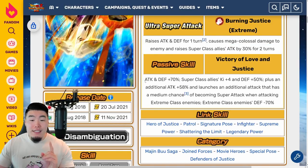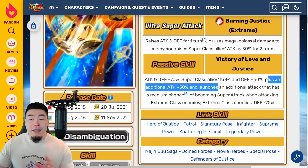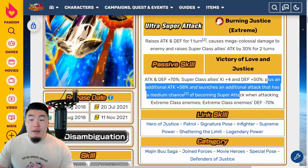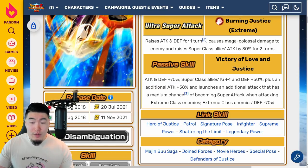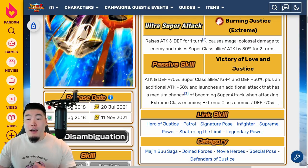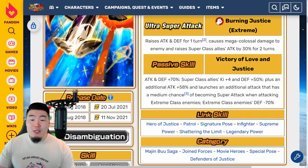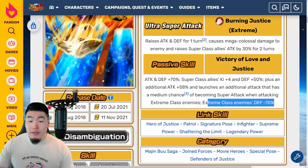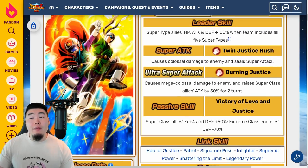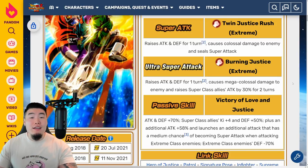For their passive, it's Attack and Defense plus 70%, Super Class Allies Ki plus 4 and Defense plus 50%, plus an additional Attack plus 58%, and launches an additional attack that has a medium chance of becoming a Super Attack when attacking Extreme Class enemies. Extreme Class enemies also get Defense minus 70%. Just like before, they're definitely better against Extreme Class enemies, so you should bring them on teams where you know you're going to be fighting an Extreme enemy. On top of that, they do have their own Attack and Defense boost now, and they also have the ability to launch up to — in theory — 3 Supers with Hidden Potential investment, plus this additional Super on their passive.